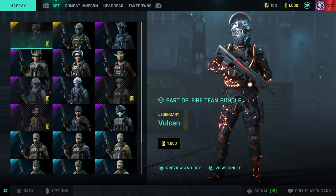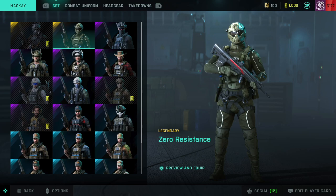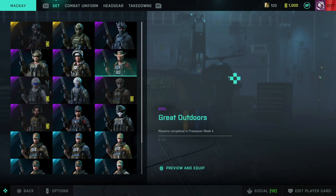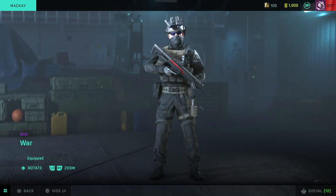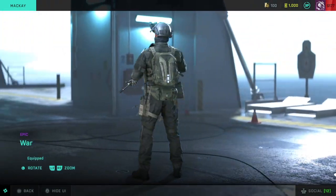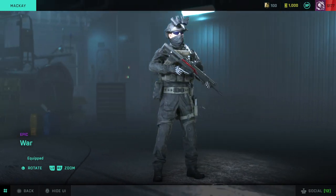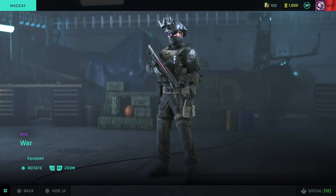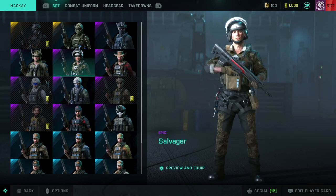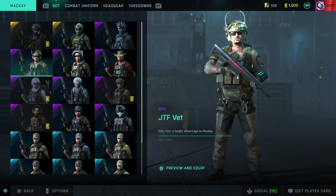Now let's cover the least important topic last — cosmetics. After all that serious stuff it's nice to just dress up your soldier how you like, and McKay is one of the most versatile in terms of skins. I personally run the Deathbringer bundle combined with the Warhead gear, but the Warhead gear is no longer available as it was a timed exclusive unfortunately. The Deathbringer bundle is always there to use and there are a lot of other headgears that look pretty good. My only complaint with some like the Warhead gear is that it doesn't have any ear protection — it feels a bit bare bones on the sides — but I do like having the NODs, so it's a trade-off.